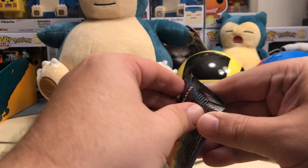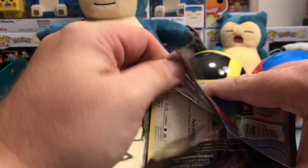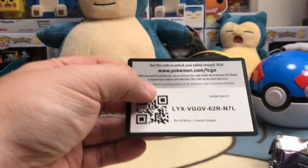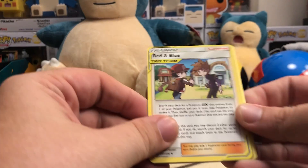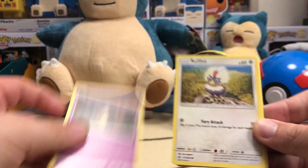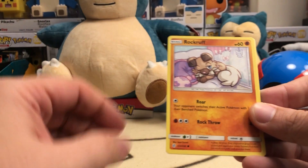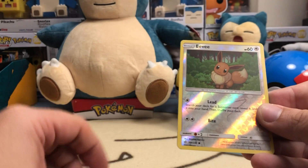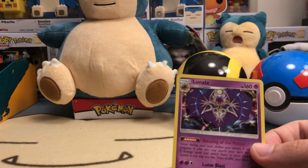Let's see what we get with pack number three — will last pack magic come to save us today, or will we be left in the cold? Let's get it. Four from the back and we start off with a fire energy — could that be a sign? Tag Team Red and Blue, I'd love to see that — that's a sick card. Rowlet, Piplup, Alolan Vulpix, Rockruff, Stufful, reverse Eevee, and a Lunala holographic. Not exactly what we're looking for, but two nice holos — Stoutland and Lunala.